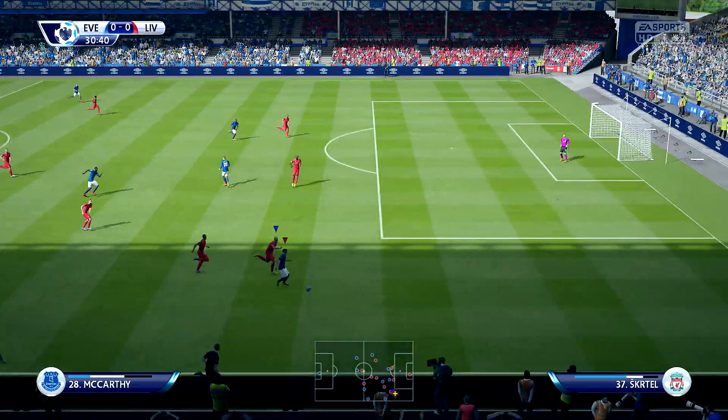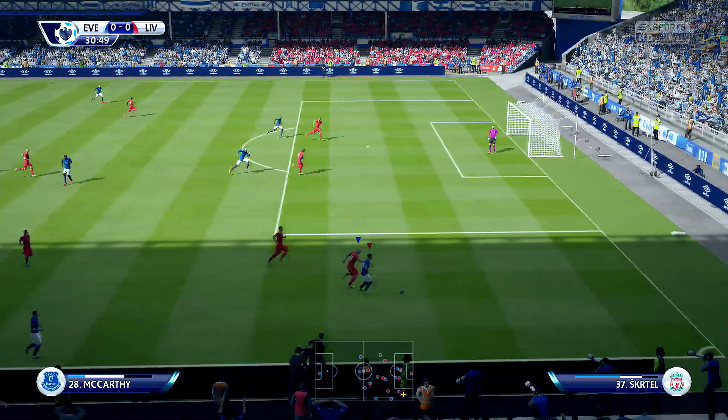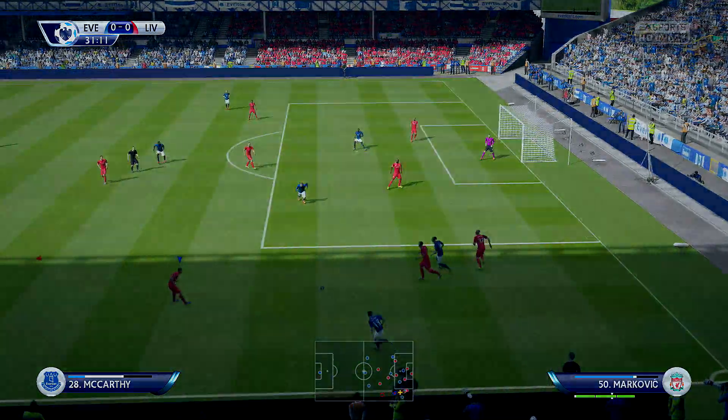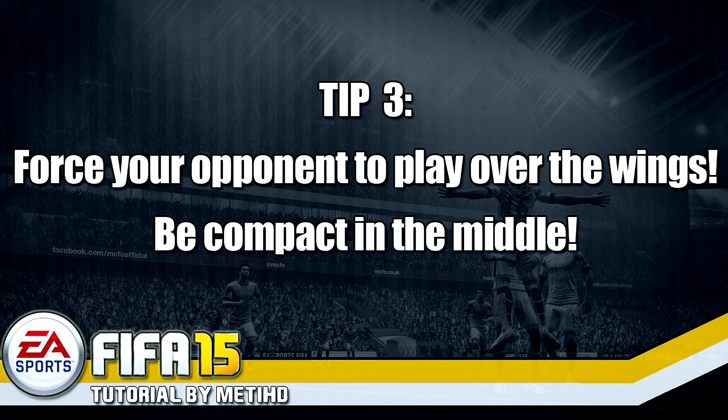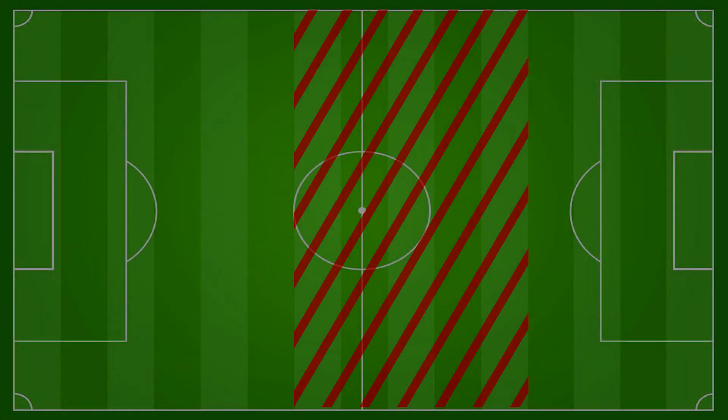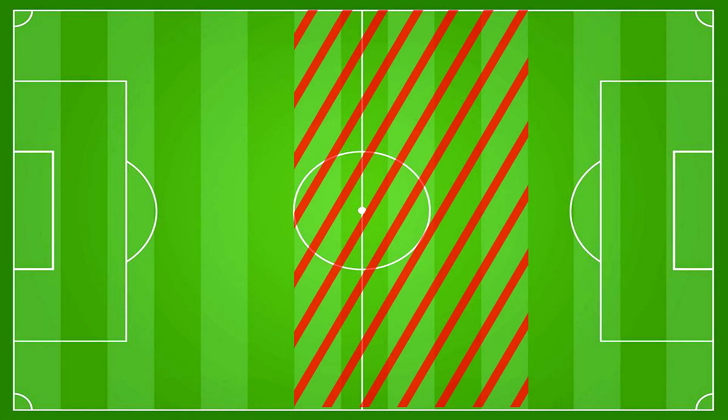So you can see the push and pull function can be so effective, but you have to be careful how to use this move. My next tip is to force your opponent to play over the wings and be compact in the middle. I will show you a little picture of what I mean. You can see a football pitch on your screen. In the red zone you should force your opponent to play over the wings and get compact in the middle. It has simple reasons — first, you want to avoid long shot goals, which is annoying in this game.